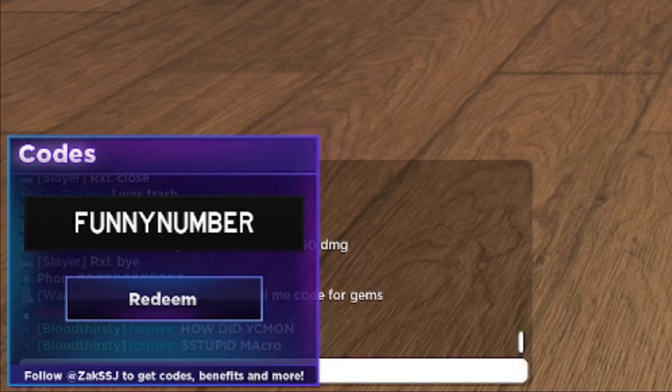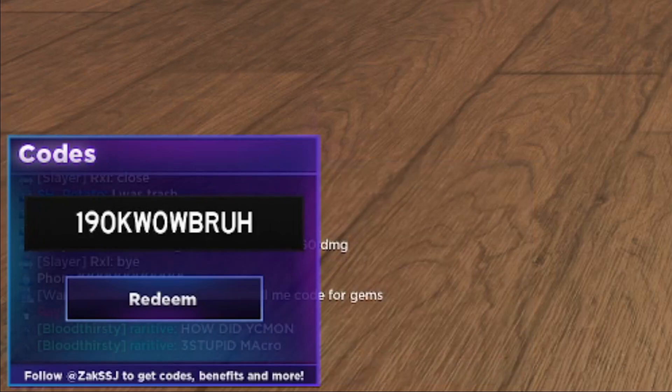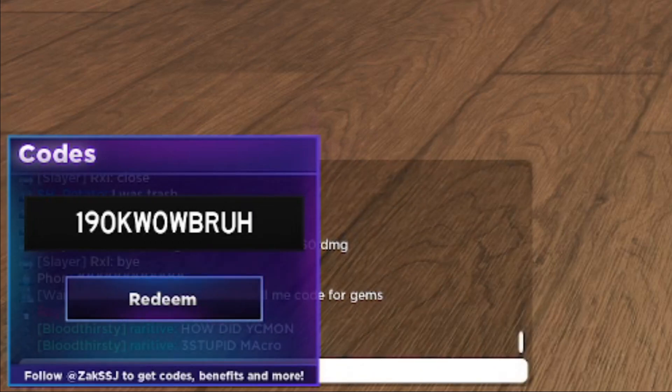If any code is not working for you, make sure you just retype it the same exact way — these codes are active and real, so you might be typing it wrong. Code 190K is another working code — still active by the way.